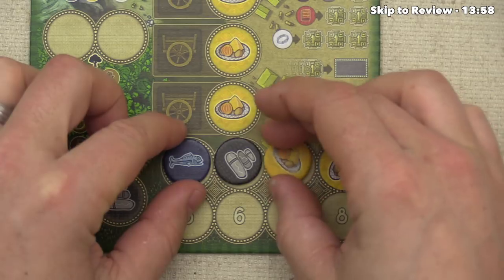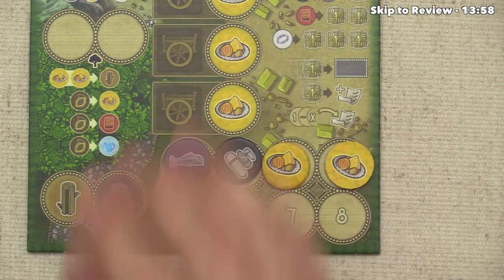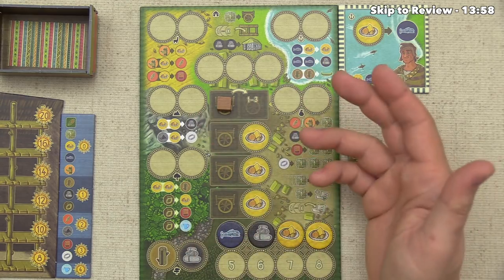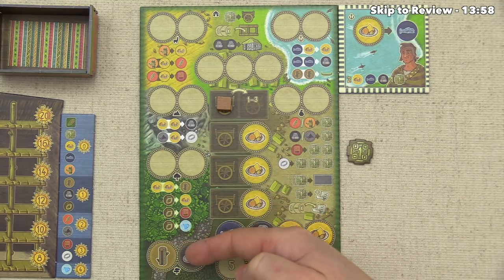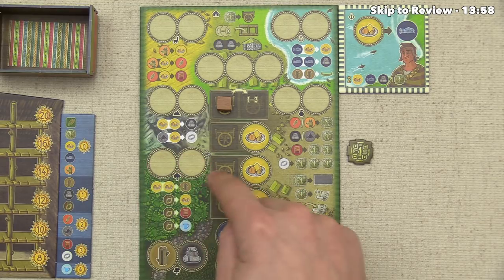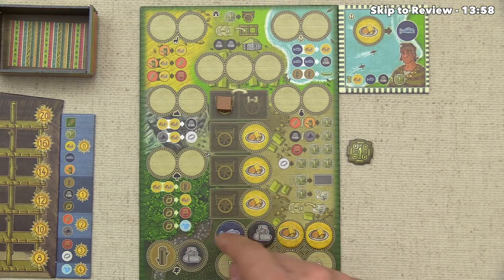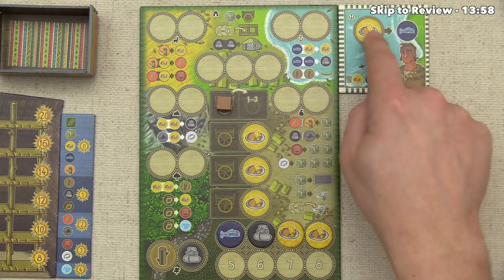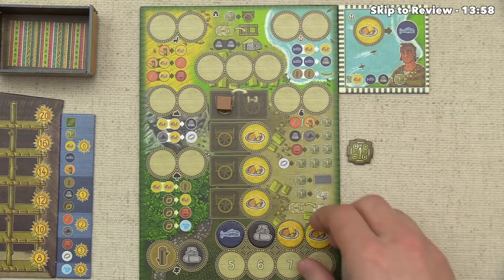Once everybody has done this, we all simultaneously plan by taking these resources and putting them out onto various locations. The options are pretty self-explanatory. Putting a wood and stone down earns a road advancement. In the forest, you could spend two food to get wood, or a cacao bean to get food, cloth, or glass. Over at the harbor, you could spend a fish and food to get another food. On our special area, we could spend a food to get a fish.